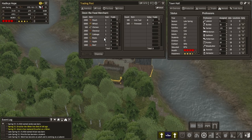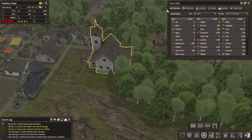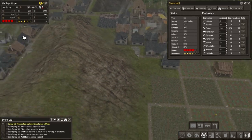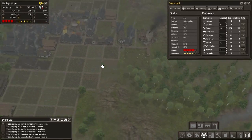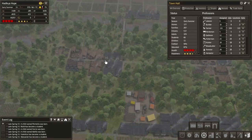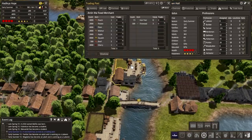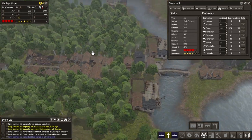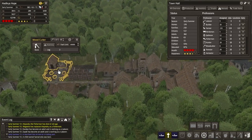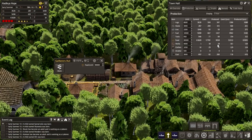Let's have a look at what the trader's got for us — nothing I really want there. How are we doing on the herbs? Still not very good — not very good at all. Kind of worrying that. Hopefully we can overcome this soon enough. Still don't quite understand why we're not producing much in the way of herbs, unless they're just getting used up as soon as they're being picked, which is kind of odd. Maybe someone can let me know in the comments what's going on with that — this should really be moving faster than this.